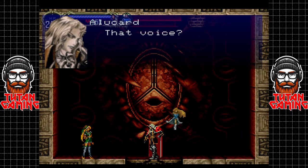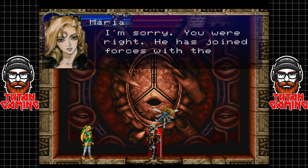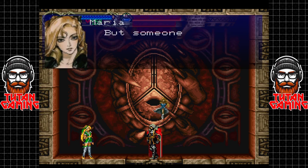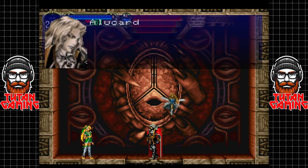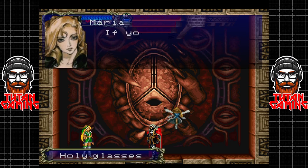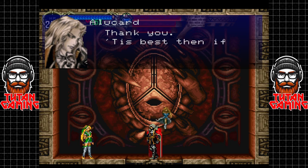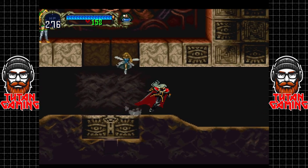That voice - Maria. I'm sorry, you were right. He has joined forces with the enemy. So it was a Belmont after all, but someone must be controlling him. Whatever we do, we can't harm Richter, but he must be stopped. Well here, take these with you. What are these? If you wear these, you can see beyond evil illusions.